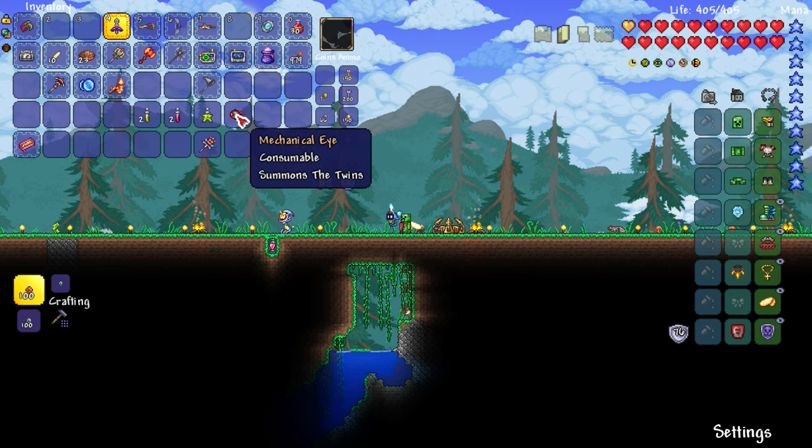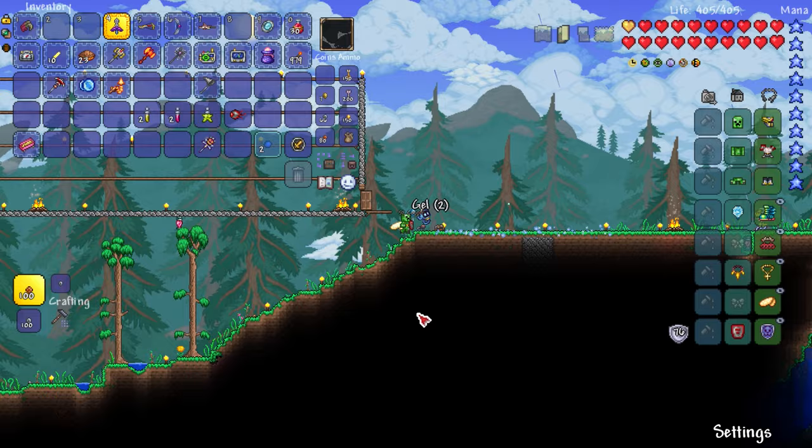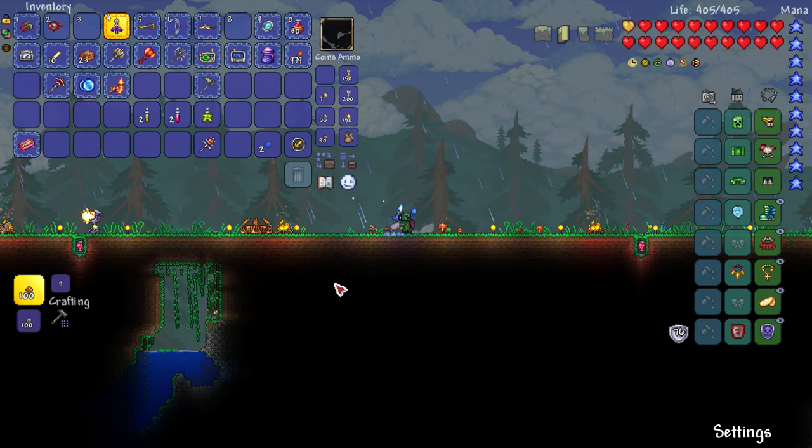Right, I remembered - we have to do it at night. Look at that tower thing, it's actually shooting at stuff - it killed a slime! I completely forgot these things shoot at enemies, not just during the Eternia Crystal event. At least it's not killing the squirrel. But we have to use the mechanical eye at nighttime - I completely forgot about that detail.